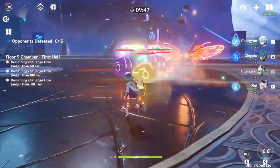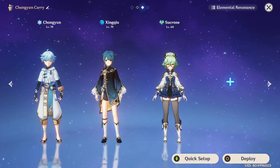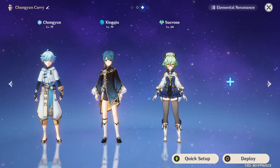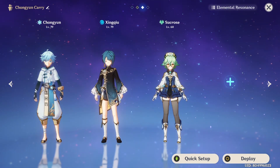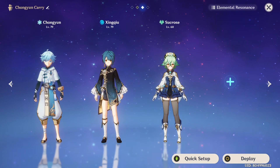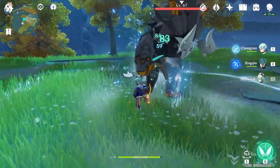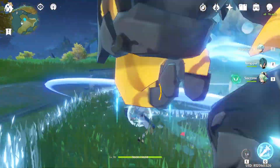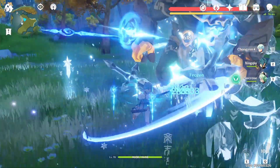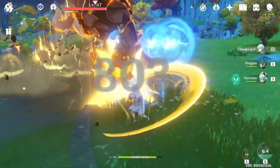Jean provides healing if you don't have any other Anemo support. Unlike Razor's duo, Chongyun sort of has a trinity: Chongyun, Xingqiu, and Sucrose. But if you only have the three of them, let's see how they interact for Viridescent Venerer proccing. First, you start with Chongyun because you want the Anemo to swirl cryo. Then you switch to Sucrose, then to Xingqiu, then back to Chongyun. But the horrible part is that by the time you go back to Chongyun, Chongyun's field is almost gone.